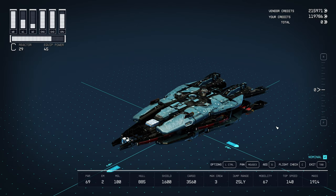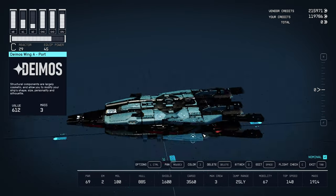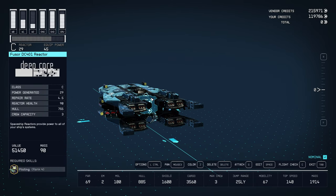Where can you build this bad boy? The vast majority of this you're going to build at your outpost shipbuilder. Most things you can get there, other than these engines which I got from the Red Mile. This reactor I got from New Atlantis, but it's a fairly common reactor you can get at most places.